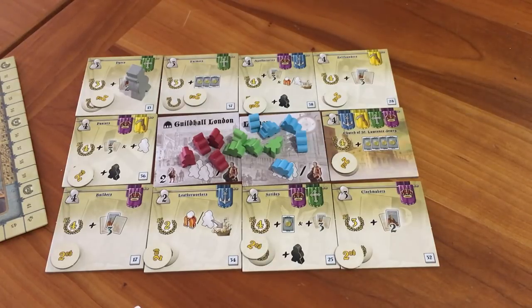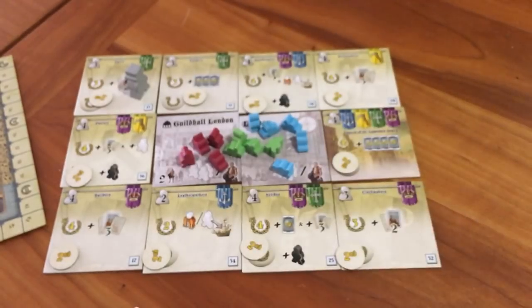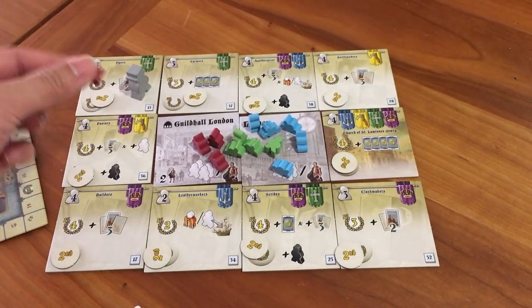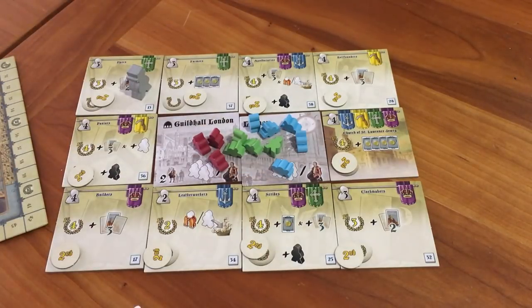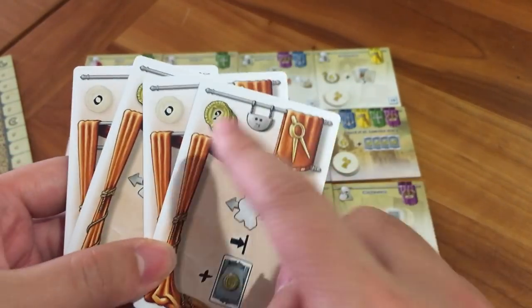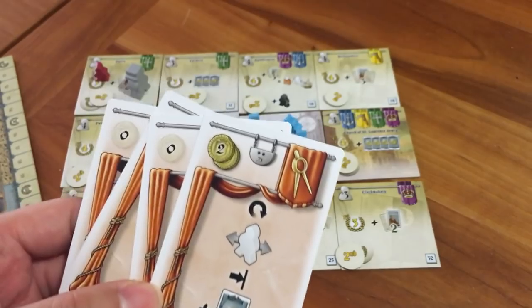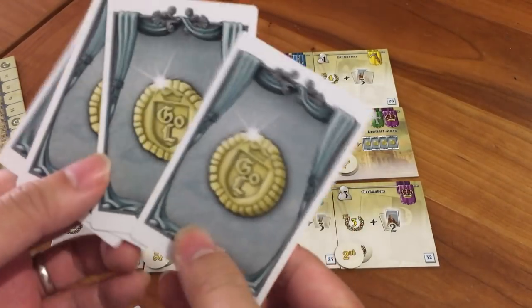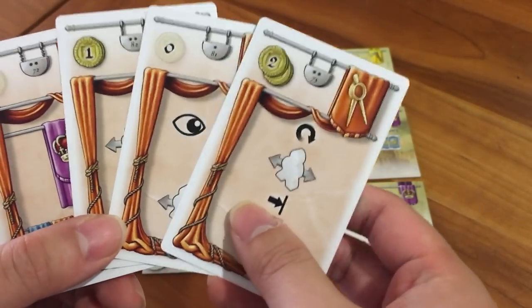If you want to move a liveryman, you play a card that represents the color of that guild. So if a red player wants to play a green card, that would allow them to put one of their liverymen on any of these green guilds, as you can see on the corners here — they have different colors. You could put them in, say, the Dyers. Or if you want, you can use a special ability. On the cards, you can see they have pictures describing the special effects, and in the top left corner they have a cost. This one is worth zero, so it's a free action; this one is worth two, so you'd have to pay two cards. As you can see on the back of the cards, there are coins — each card represents one coin — so you would discard two cards to play this card.